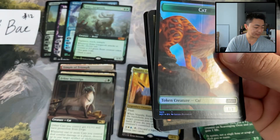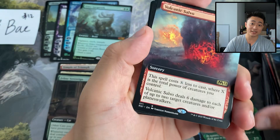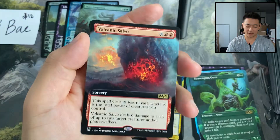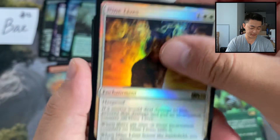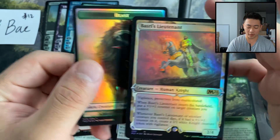Got a cat token — is it a dog on the side? It's a beast. Got an island showcase foil — the islands are actually starting to become the most valuable; lots of swamps were the most valuable, very understandable. Volcanic Salvo extended art, a Nine Lives foil, a Temple of Mystery foil, Garruk Harbinger, and a Basri's Lieutenant showcase foil.